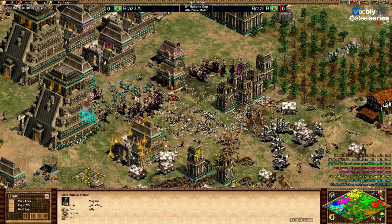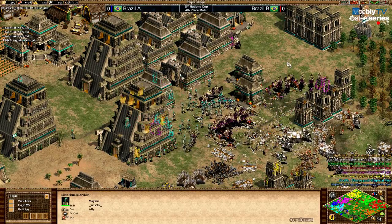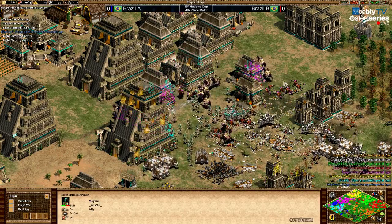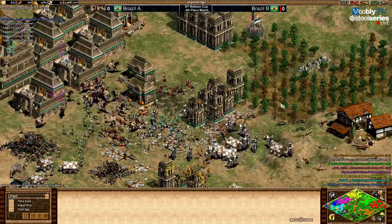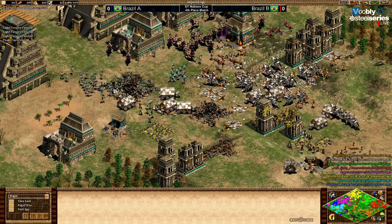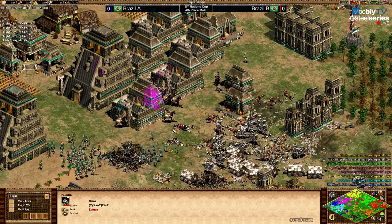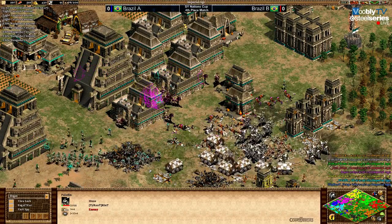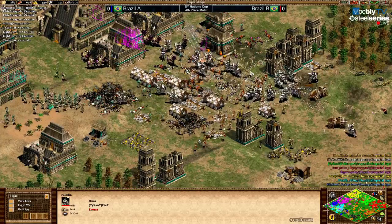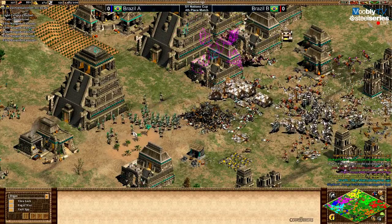This is the second-to-last match of the losers bracket — the loser will be placed fourth, and the winner will go against Argentina in the final of the losers bracket. Brazil B actually played Argentina A already in the qualification stage and won. It will be really nice to see if Brazil B goes through, how they'll do against Argentina A now. The tournament has been going on since mid-April, so a lot can change in three months. Argentina A has developed so much since the beginning.